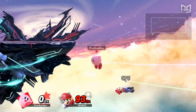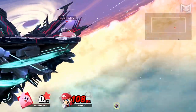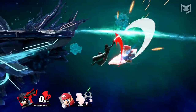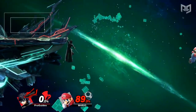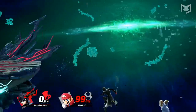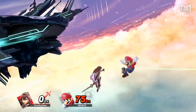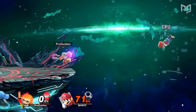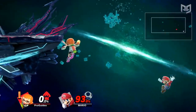Despite this, the player in the edgeguarding position is still at a great advantage because they are almost always closer to the stage and/or have more recovery resources available. Characters who are good at edgeguarding will have one or more of the following: good recovery to enable them to go very far offstage and make it back; good range so they can hit opponents without going off as far and require less precision; and good frame data so they can swing quickly on reaction and throw out multiple attacks in one offstage sequence.